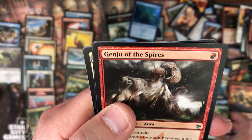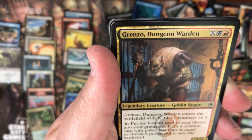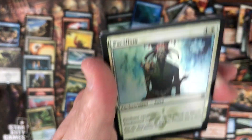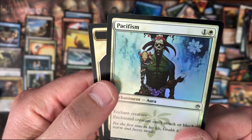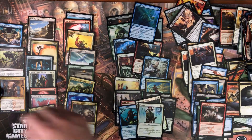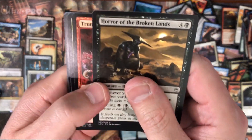Figure of Destiny, Venture of the Spirit, and then Grenzo, Dungeon Warden. And again, I don't know about those foils - Jesus. Grenzo - okay.